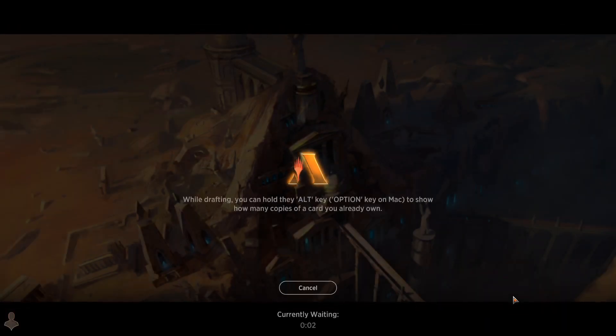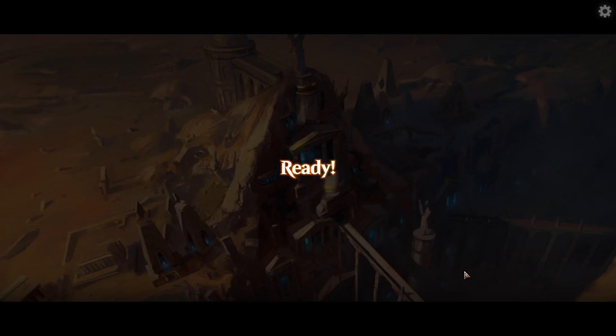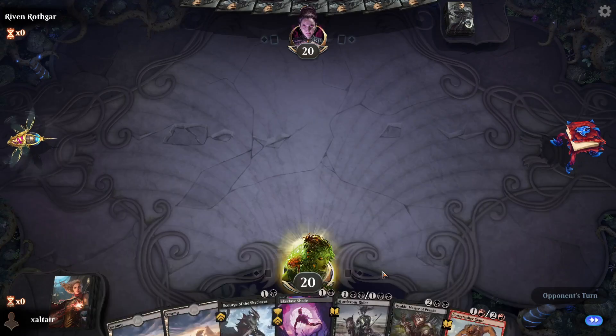As usual we're going on ranked play to test our new deck. We're not looking for the next best thing — we're just making decks for fun, usually throwing whatever rares and mythics we have together. We're probably looking at another two or three weeks until Forgotten Realms comes in and pumps some much-needed new blood into standard. We build new standard decks every Monday.